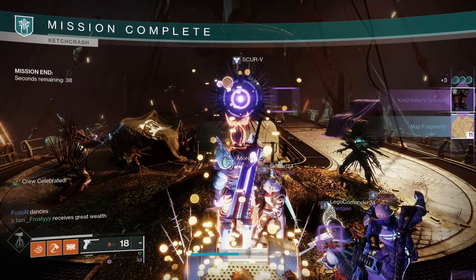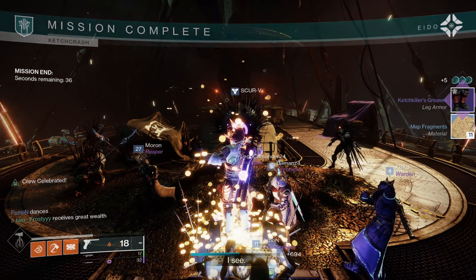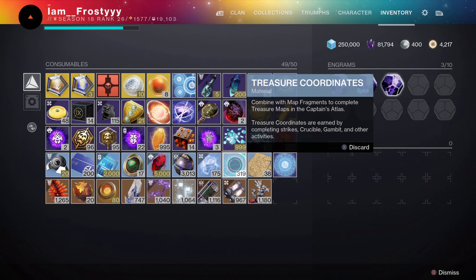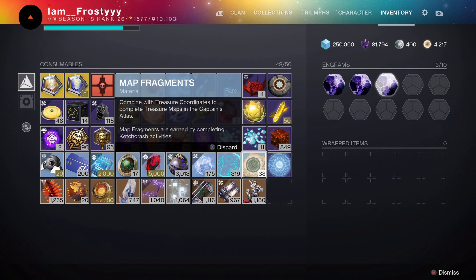Next, let's talk about the two new currencies that Bungie added this season that you can find in your consumables page. The first one is called Treasure Coordinates — a rare material found by completing Strikes, Crucible, Gambit, and other activities. The other currency is called Map Fragments, another rare material that you can get by completing the Ketchcrash Activity.